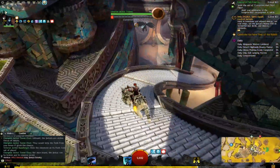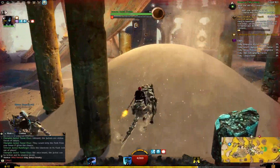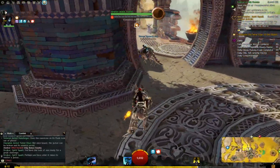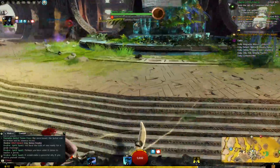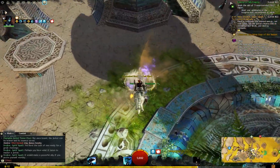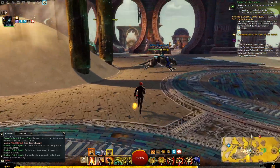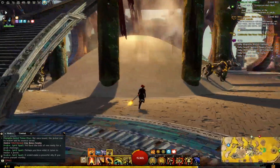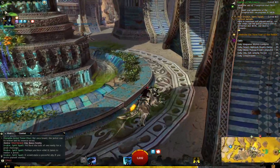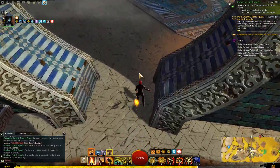I have to double-tap space to blink — to teleport. That makes sense. Double tap space to get through the Tormented Dust Devils? No, I double-tap space to blink, to teleport. Use the pounce skill on the dust devils — I know, I've done that about 18 times now. Are they bugged? I think they might be bugged.